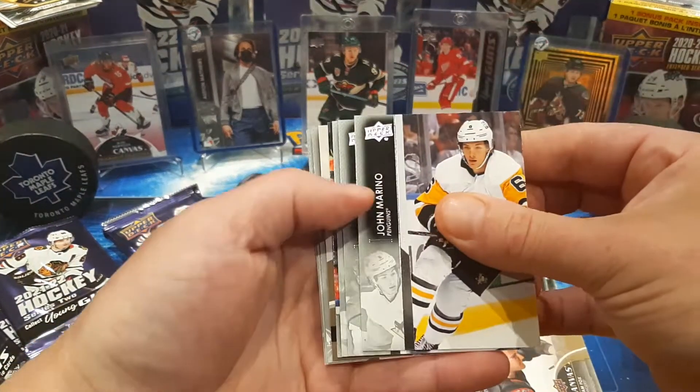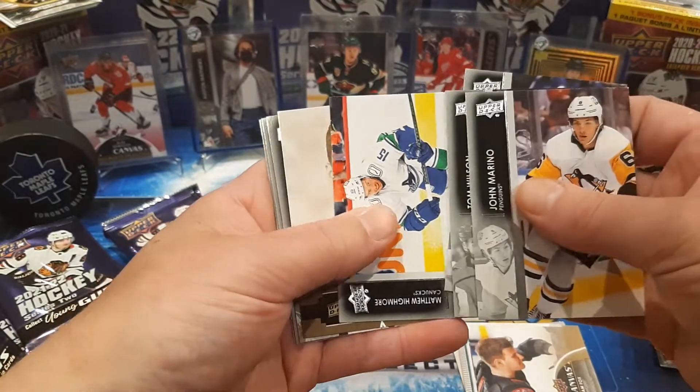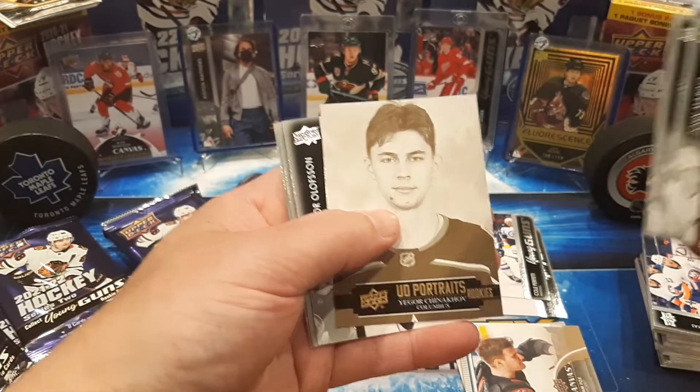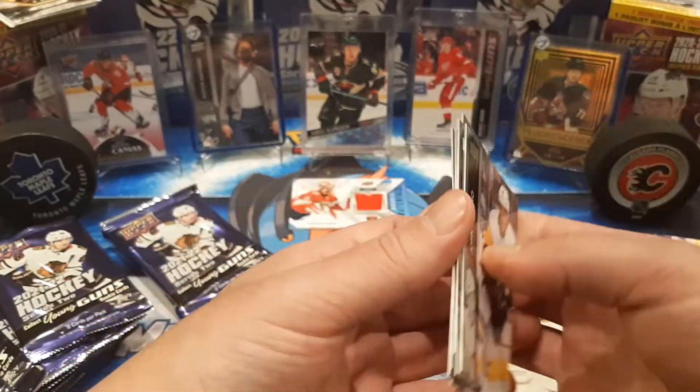Let's keep going with this one. We got a Portraits coming up — P.K. Subban. And we got Yegor Sharangovich, Portraits Rookies. Ollison, Murphy, and Shestrigan.